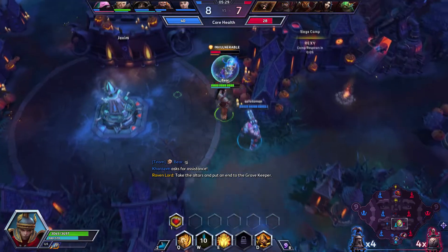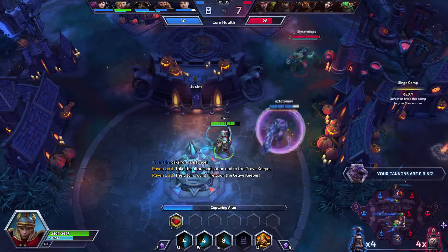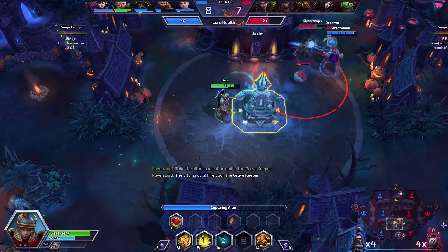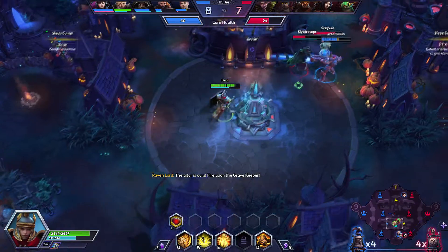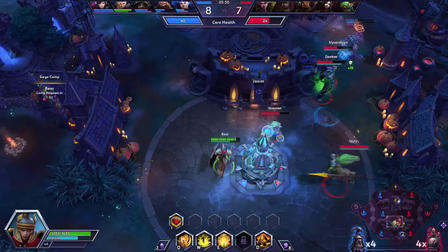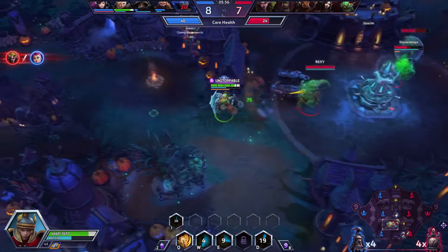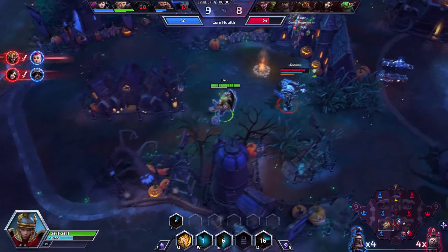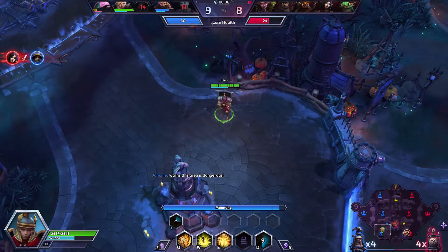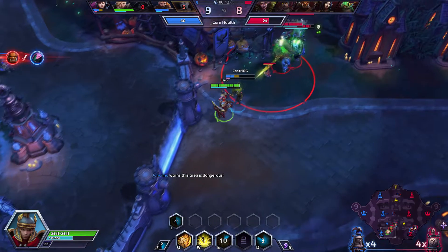Here comes fish man. Hopefully she can zone for us and we'll get this altar. We'll stay on this side, hopefully they won't reach us. Oh you silly little - doesn't look like we'll get this one, although we did get the other one so that's totally fine. Cassia needs to be careful. We'll blind them, hopefully she can get out of there.